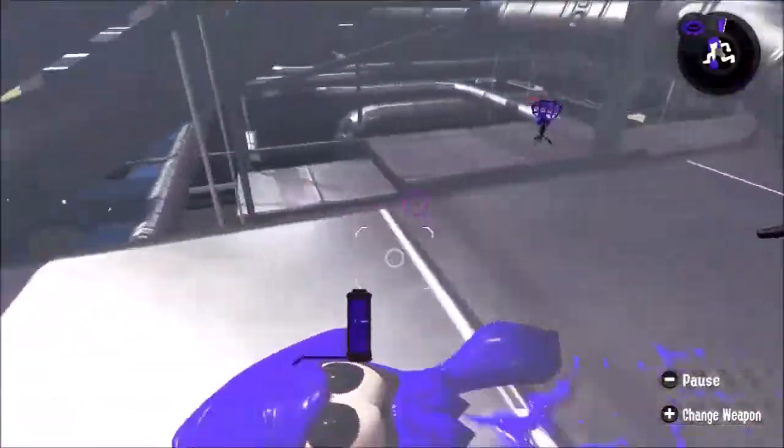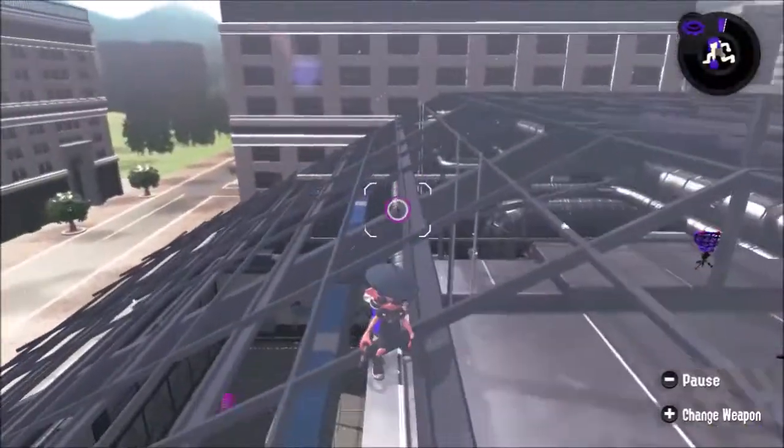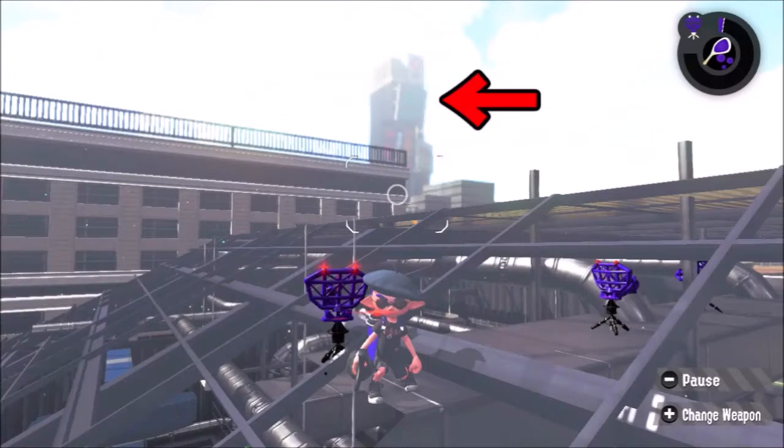After getting to the second part on top, you'll have to get the umbrella, clip through the roof, then you see outside. And there it is — Inkopolis Square. And if you want to see it closer, you'll have to do another glitch again.